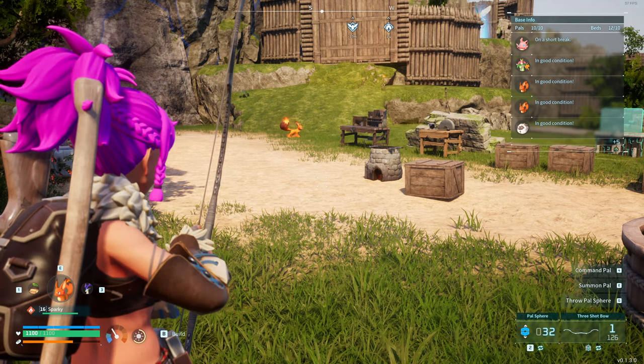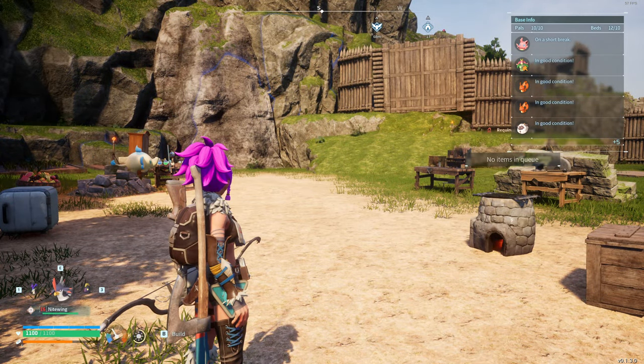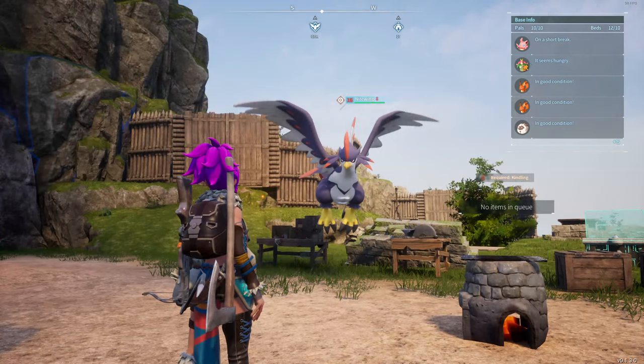So I'll go through that and show you. E will deploy the PAL, E will pull it back, and then I can cycle through them and throw out a new PAL. Some of the PALs have special abilities, and some of those special abilities require an item to be crafted, like a flying harness. So with this guy I can mount up and fly around.